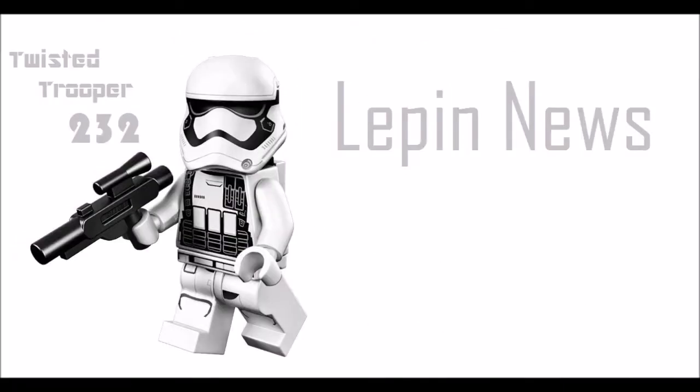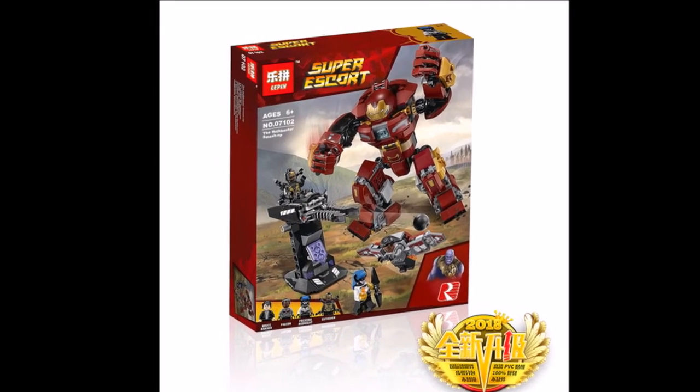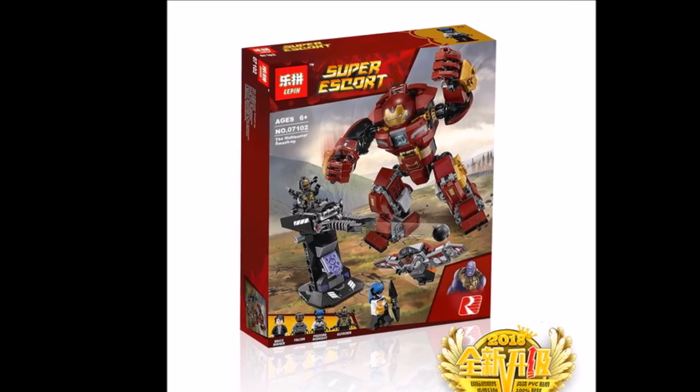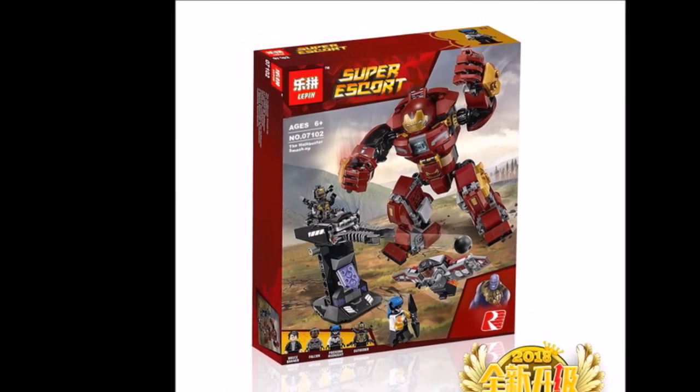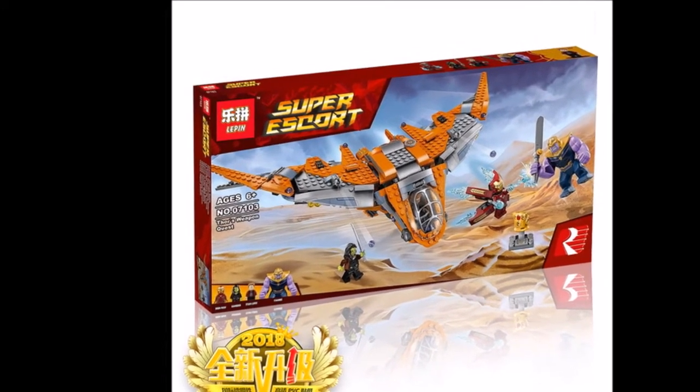Hey guys, it's your boy. Recently Lepin just released images for the Avengers Infinity War sets. The set numbers go from 07102 all the way to 07107. These include the Hulkbuster Smash-Up set, which is set 07102, and also the Thanos Ultimate Battle, which is 07103.